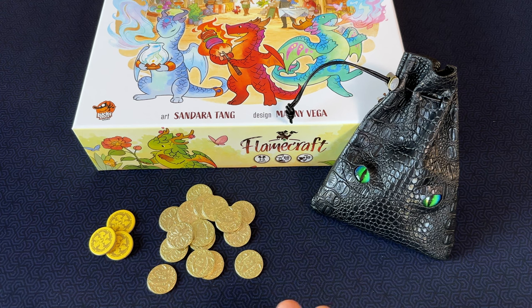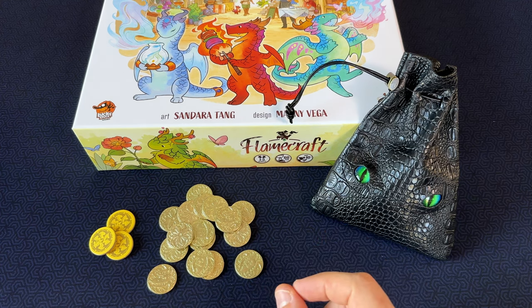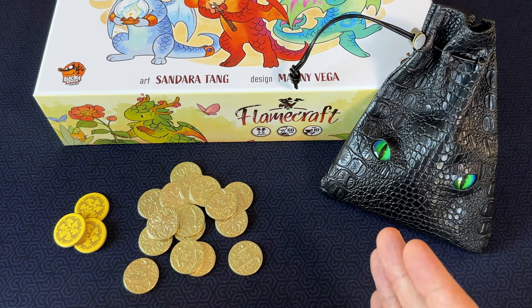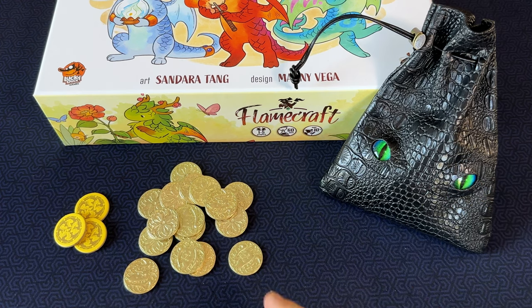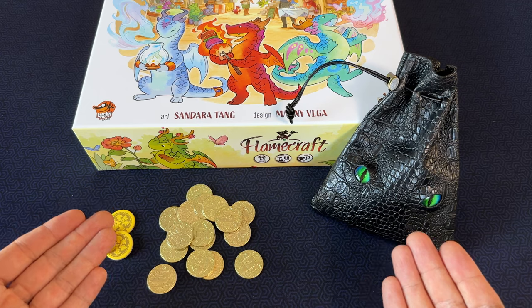If I were only buying for Flamecraft, I would have probably gone for the other style of coin on Amazon with the scales and the dragon icon — that to me looks a little more aligned to the game art in Flamecraft. Since I was buying these coins to split between Flamecraft and Champions of Midgard, I went with this style, which I felt was a little more abstract and a bit more Nordic looking. Ultimately, my decision was driven by the fact that these had a 10% off coupon at the time of my purchase. Because both coins have a dragon theme, I don't think you can go wrong with either.